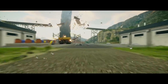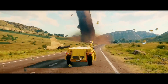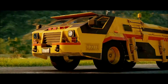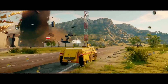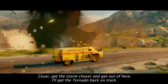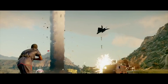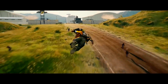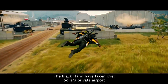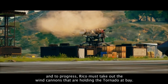There's a fire! The Black Hand have taken over Solis' private airport. And to progress, Rico must take out the wind cannons that are holding the tornado at bay.